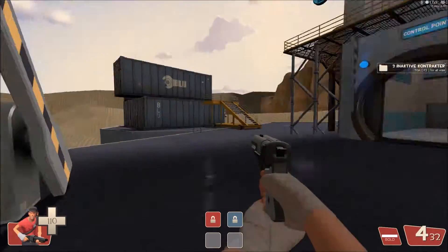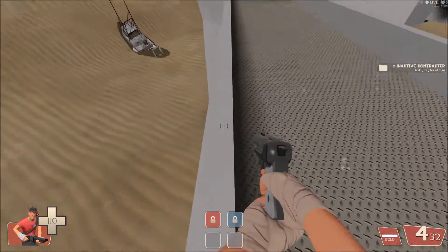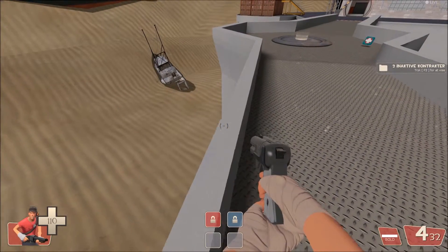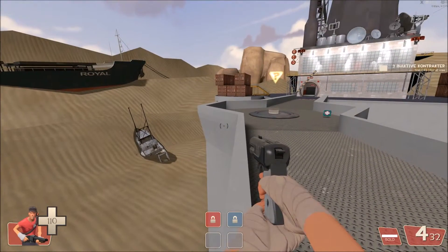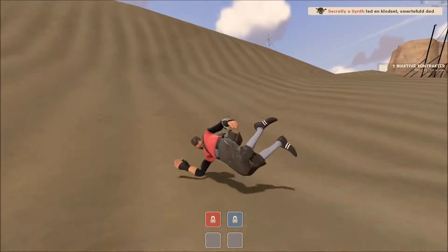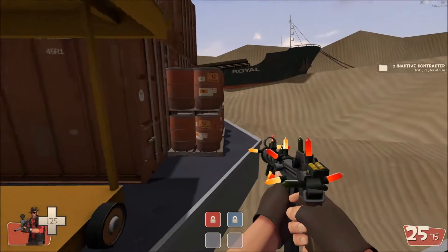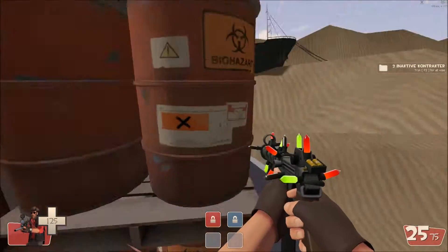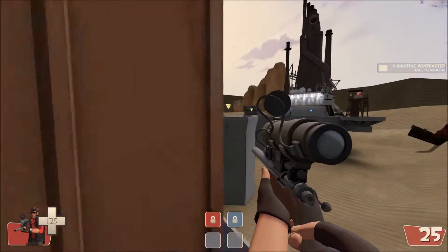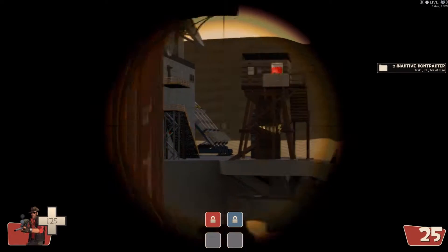I guess we've covered the whole map so far. If you fall down you die instantly — you can't really run around down there. Even over here you can go over and camp as a sniper. It's slightly tricky, but you've got a nice little camping spot where you can go out and peek.